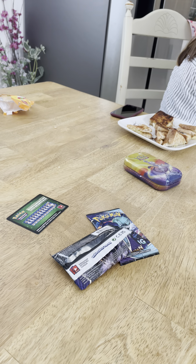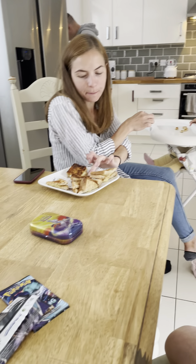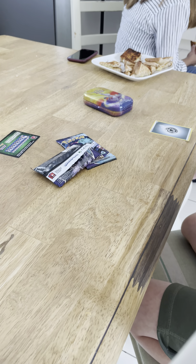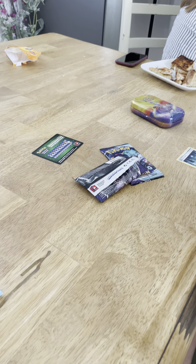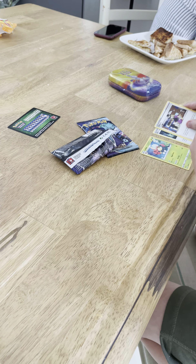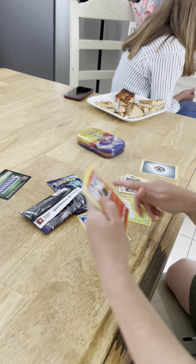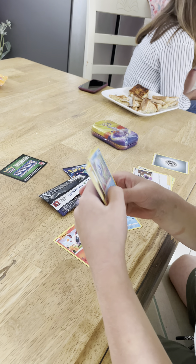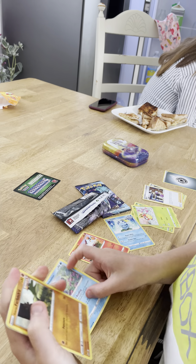And then we have our Leafeon. An R energy. A stadium. We got the evolved form of Leafeon. And then we have another item. Another grass type. Catch form. Rainy form. I have never seen that.